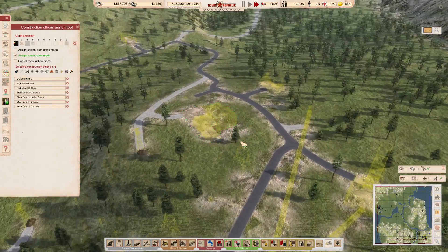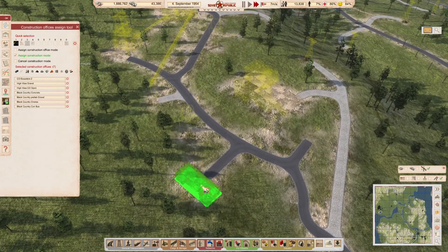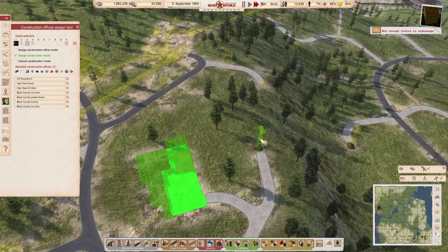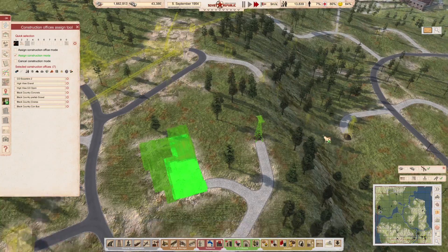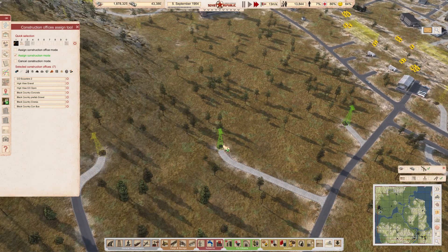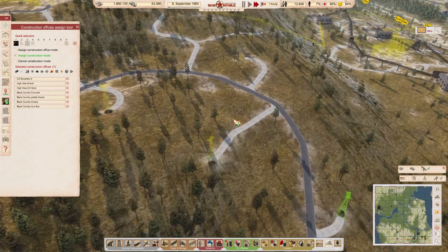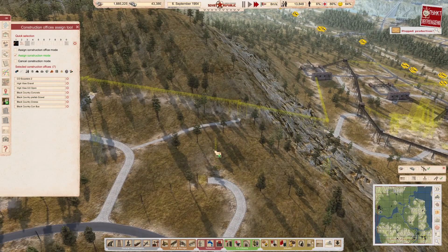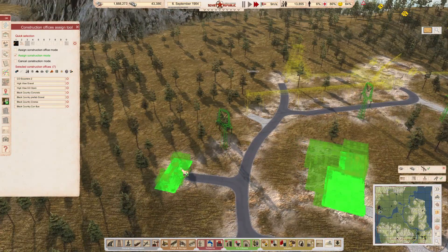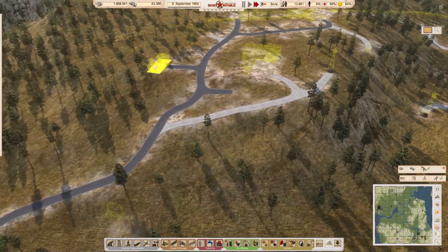More importantly, we need to start building the infrastructure up here. I think what we're going to need is the cableway up here first, because we're going to need the fire station. We need to get people up here - this is the contradiction of the game. We also need power up here. We'll build the road, and somewhere in here is a power line which we're going to need to build. The idea is we'll get the cableway up and running.